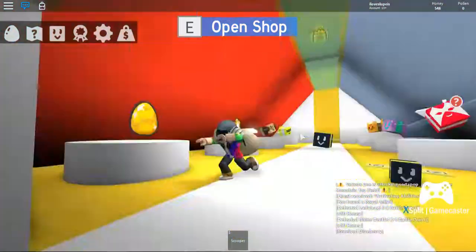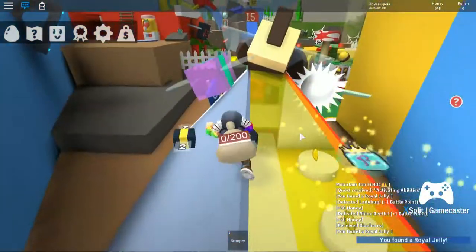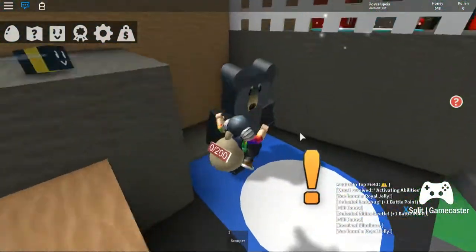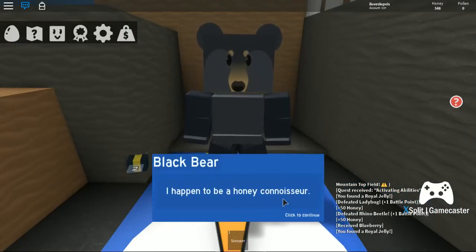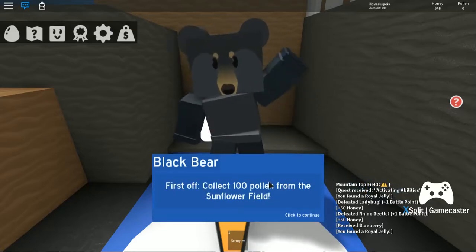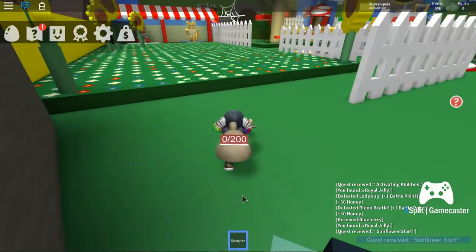Royal jelly on top! I just knew it — secret location! Ooh, secret location up there, we can see it but can't get there. Hi, I'm Block Bear. You know a lot about honey. If you're willing to go through my training and make tons of honey — one hundred pollen. Let's go get one hundred honey. Let's go get one hundred.